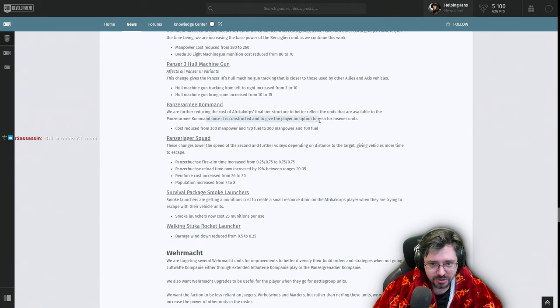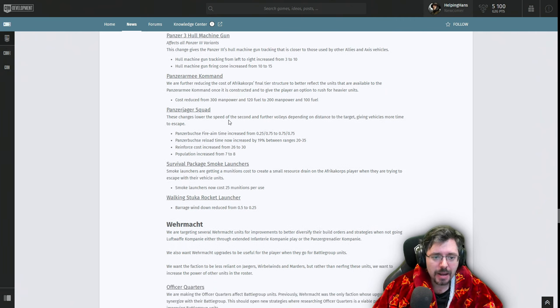The DAK's tier 4 being 20 fuel cheaper is a slight buff but I still probably won't go for it — I'll still just use DAK tractors for indirect fire rather than the Stuka, since it's so much cheaper out of tier 3. If you want the 88 or something specific from tier 4 it's a general buff, but the Stuka is still in a weird spot. Pound Jaegers have been nerfed — the speed of their second volley has been reduced, reinforcement cost increased by 4 manpower, and population cap increased.